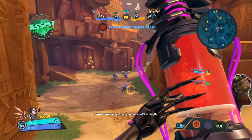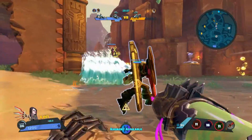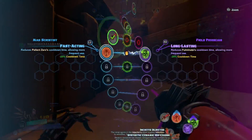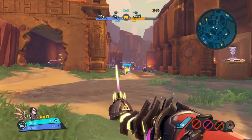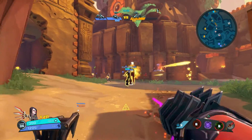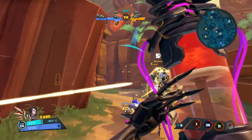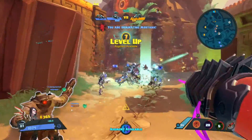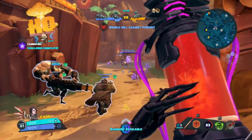Her passive ability is called Infection. When she hits someone — whether scoped in or hip firing — she will infect the enemy and wound them for 3 seconds if shot from the hip, or 5 seconds if Beatrix is scoped in. Infection will also deal a small amount of passive damage for 1 second. It's not so much about the raw damage — it's about wounding your opponents. That's what Beatrix excels at with her Insta-Stix Injector and her Infection passive.